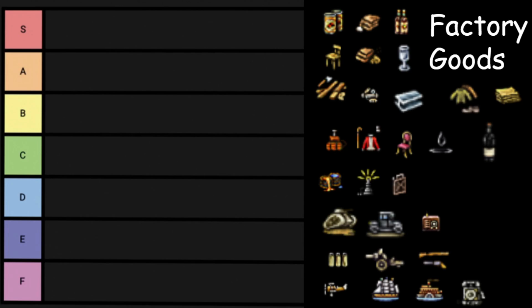And finally we have factory goods. I've sorted these by military goods at the bottom, then mid-era industrial goods in the middle, and at the beginning, goods you can produce from day one. Canned Food — instantly S tier. Canned food is awesome — it is the number one thing you need to grow your navy and your army, and it feeds all your pops. Amazing, S tier.